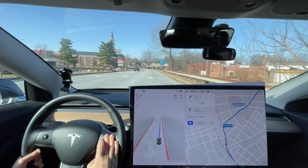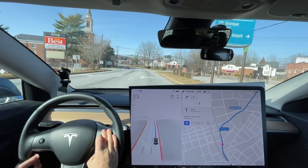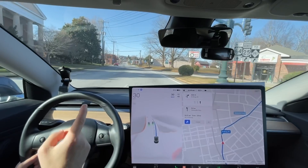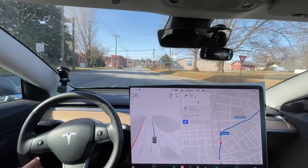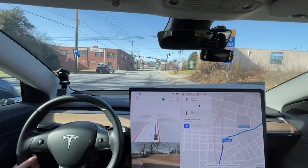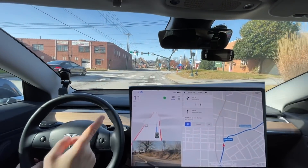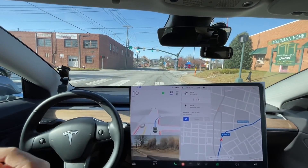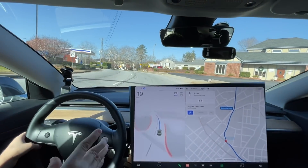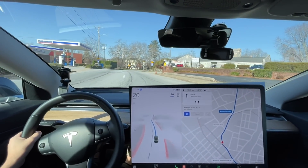It just does not slow quick enough. The only reason it's slowing right now is because of this curve — if it were straight it would not be slowing. This is the right-on-red, so this might be our first disengagement unless it turns green. This is a no-right-on-red here — okay, good, it turned green. That turn is improved over previous versions.